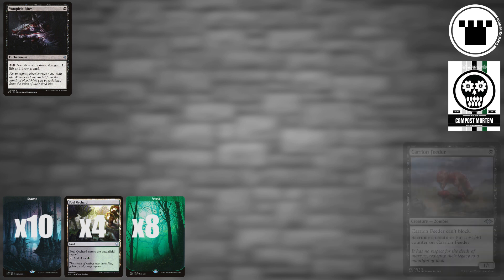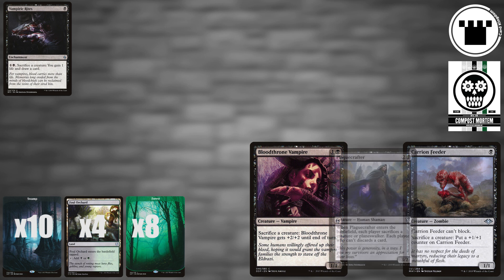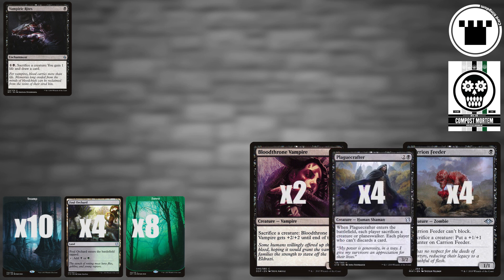First, to the sacrifice outlets. We have one non-creature sac outlet in Vampiric Rites, which lets you trade a creature to gain a life and draw a card. We also have six creature-based sac outlets: four Carrion Feeders and two Bloodthrown Vampires. A playset of Plague Crafters also give us a one-shot sacrifice, as well as eating an opponent's creature.